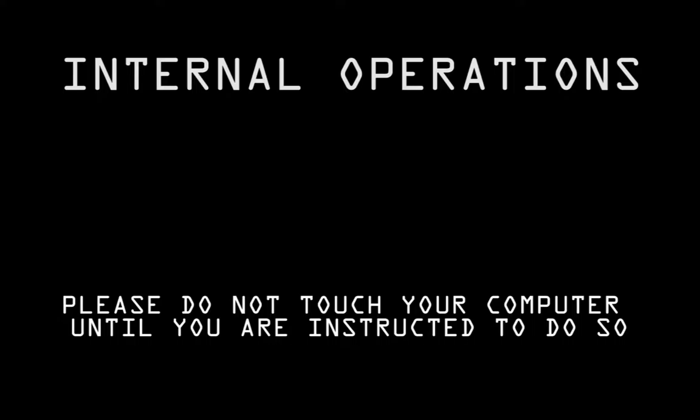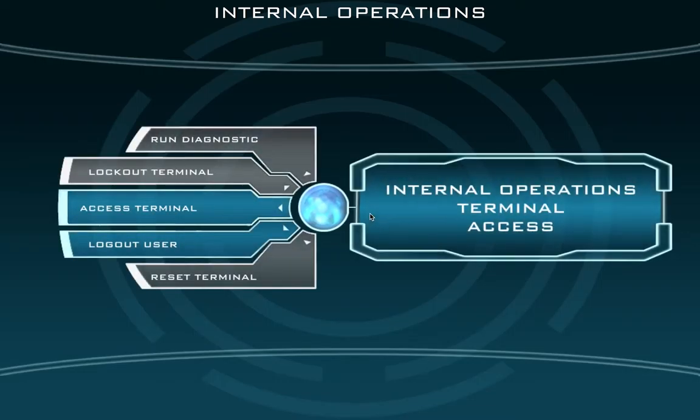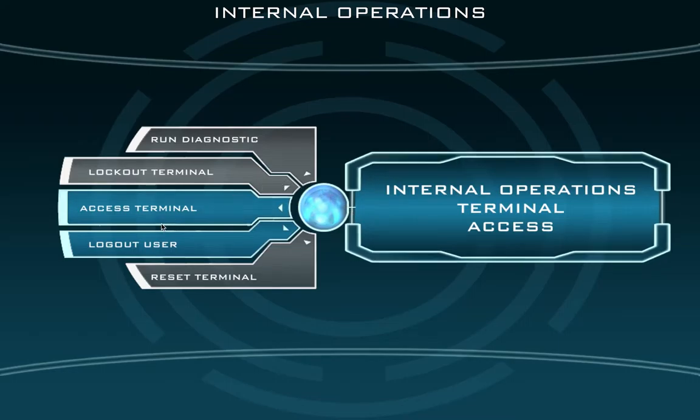Now that we have learned the navigation station, it's time for us to learn the internal operation station. Go ahead and move your mouse over to the blue icon that's in the very middle part of your screen. After you click this, like before, we're going to click Access Terminal.